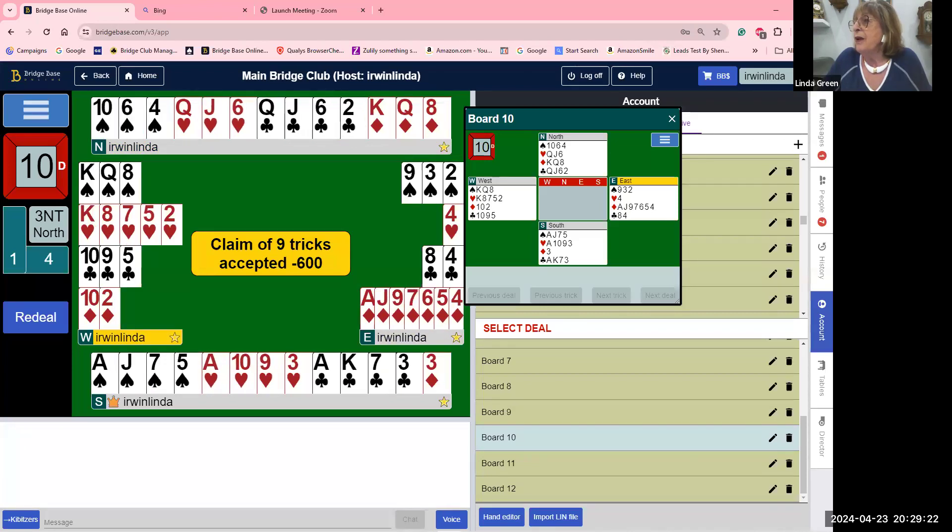That's how we make three no-trump. You cannot make five clubs — you've got to lose the king of hearts, one spade at least, and one diamond. Always think no-trump. North is no-trump shape. Although south is denying no-trump shape, you've got the no-trump shape and the double diamond structure. Please think no-trump. Any questions?